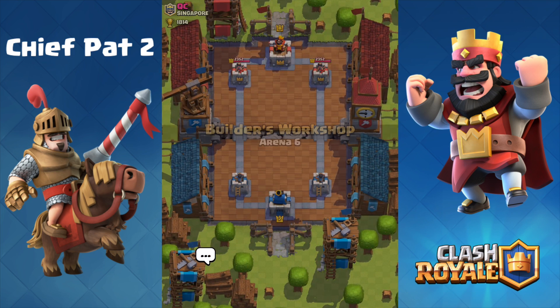He spent so much Elixir on that push and only got about three hits with his Giant on our tower. Now we can make a counter Hog Freeze push. He plays another Elixir Collector — the tower goes down. We pick up our first win as a level 7, a nicely done one-crown-to-zero against QC from Singapore. He was too committed to those Elixir Collectors in the end. We get 29 trophies as we climb back up toward the Royal Arena.